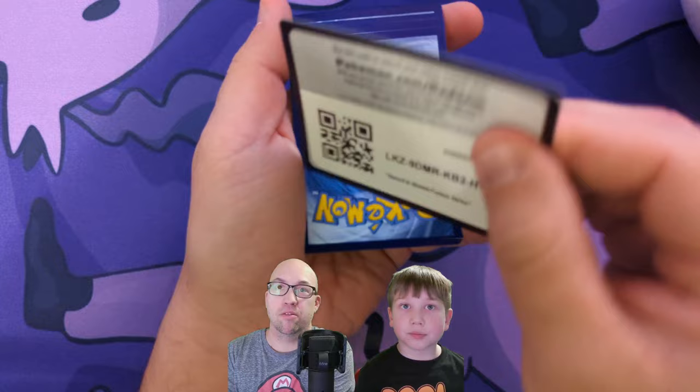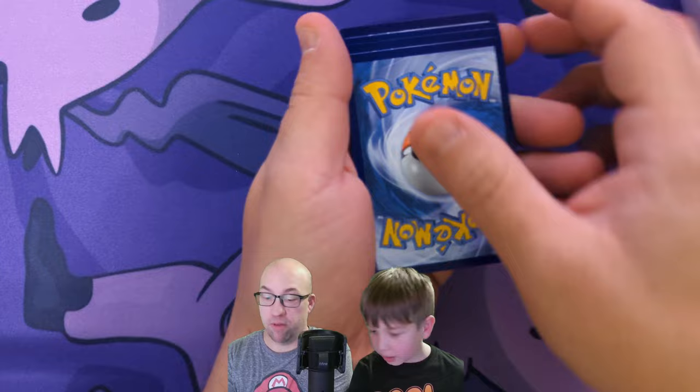Yeah, we have the Glaceon pop back there, and that was the last one I needed to complete the Eevee Evolutions set! That's a good point. All right, here we go — code card. Fusion Strike, which is also the one I got my rainbow rare in.